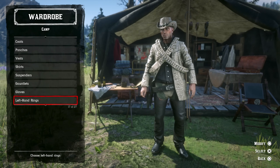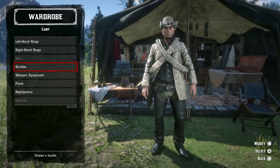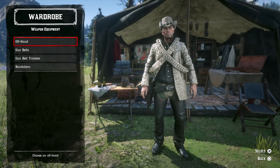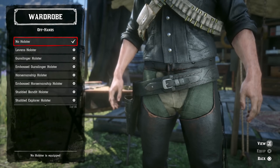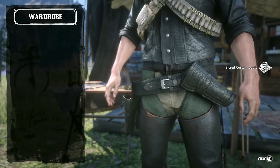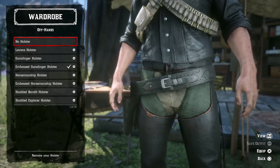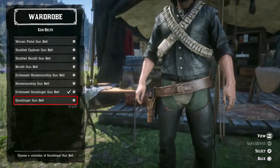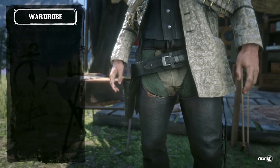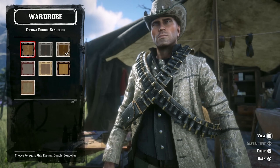I don't really have any gloves on this outfit but maybe I'll use some rings. When it comes to weapon equipment, I am not using an offhand holster on this one because I just like the way it looks, but if you're going to rock an offhand holster we'll go with the embossed gunslinger holster. You can see how the jacket kind of moves to the side — I don't like that look, so no offhand holster for this outfit. The gun belt is the embossed gunslinger gun belt.